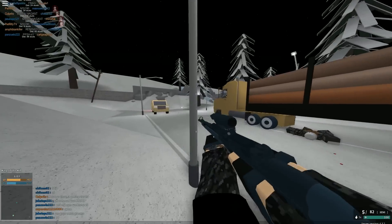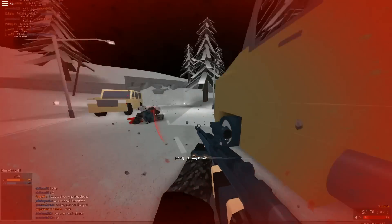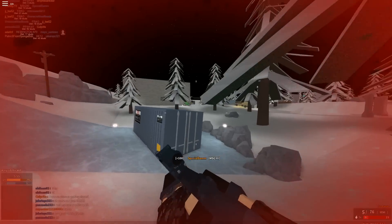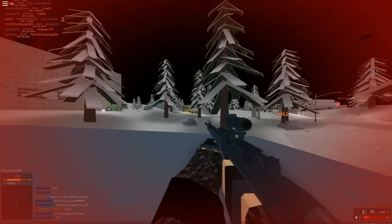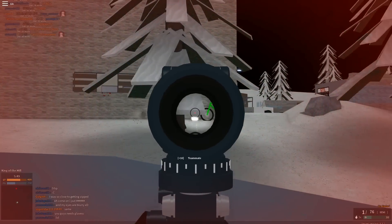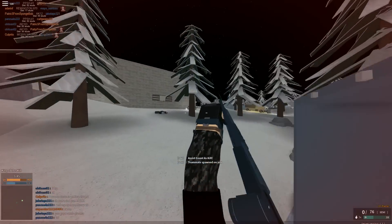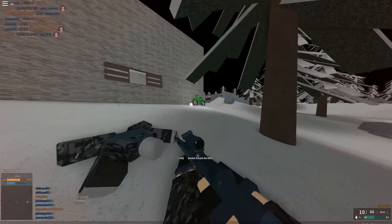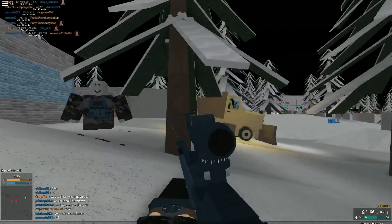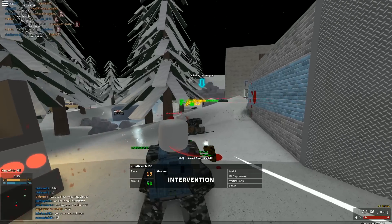I like to let players out of their spawn so I can have more interesting fights and not constantly spawn trap. I think the MSG90 is probably best for Blizzard, Ravad, and maybe a little bit of Highway Lot — probably only those three maps. Whereas the first place gun I would use on practically any map.